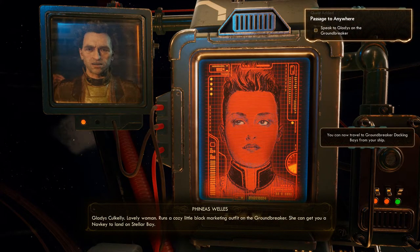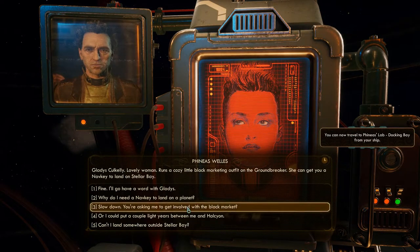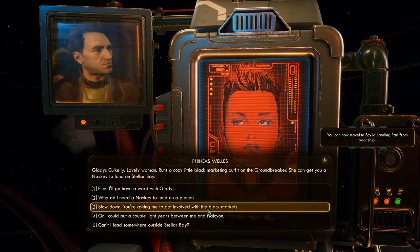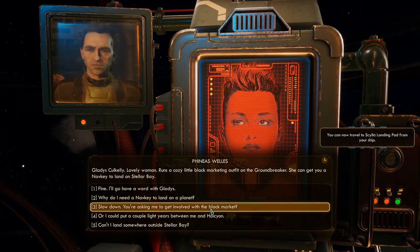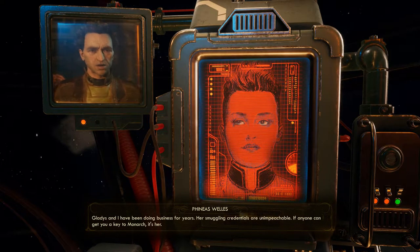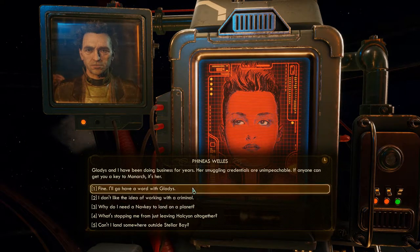Gladys Kulkeli — lovely woman — runs a cozy little black market outfit on the Groundbreaker. She can get you a nav key to land on Stellar Bay. Getting involved with the black market. Gladys and I have been doing business for years; her smuggling credentials are unimpeachable. If anyone can get you a key to Monarch, it's her. I don't mind working with criminals as long as I can benefit — that's the type of playthrough I'm doing here.